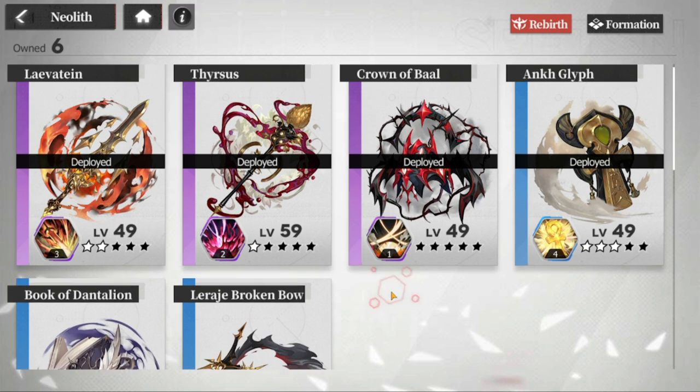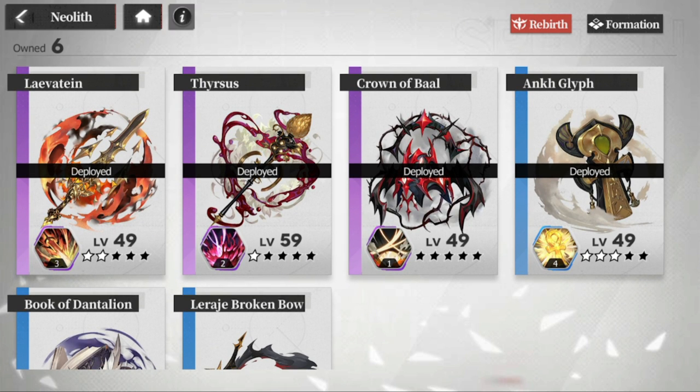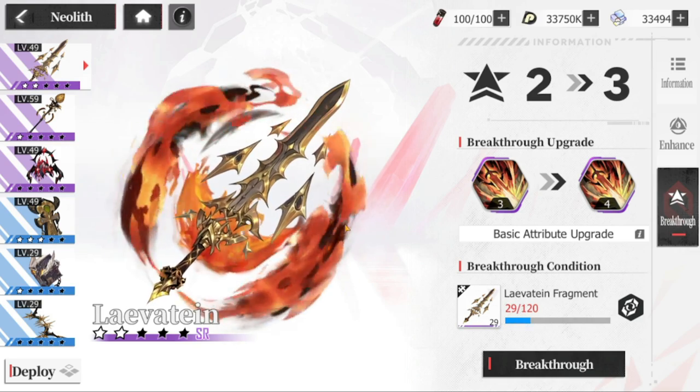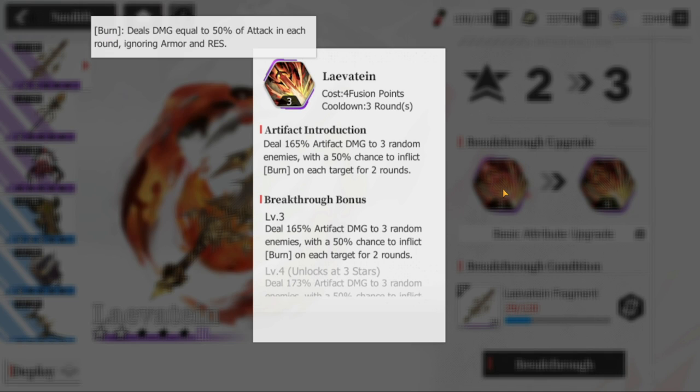I've been using three SRs so far. Starting with Levatane — this one deals 165 artifact damage to three random enemies plus a 50% chance to inflict burn, which gives additional damage once it inflicts a target. This is very good; you could use this in any team, not only fire or burn teams.